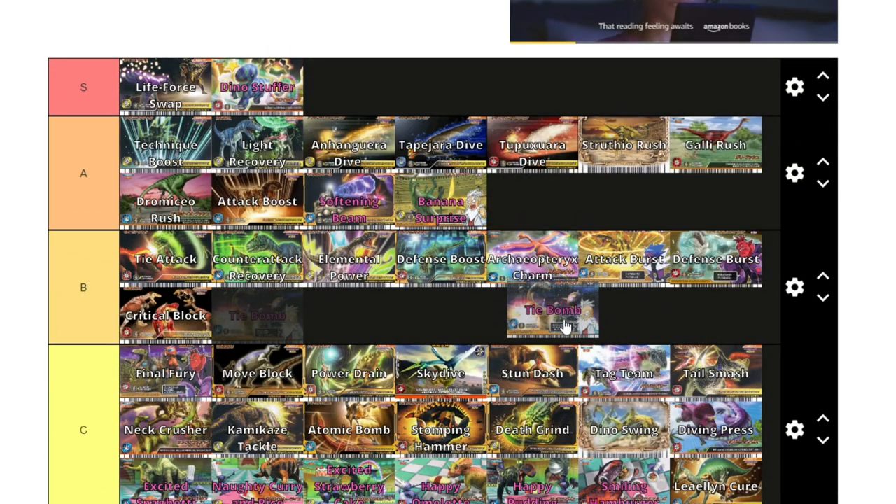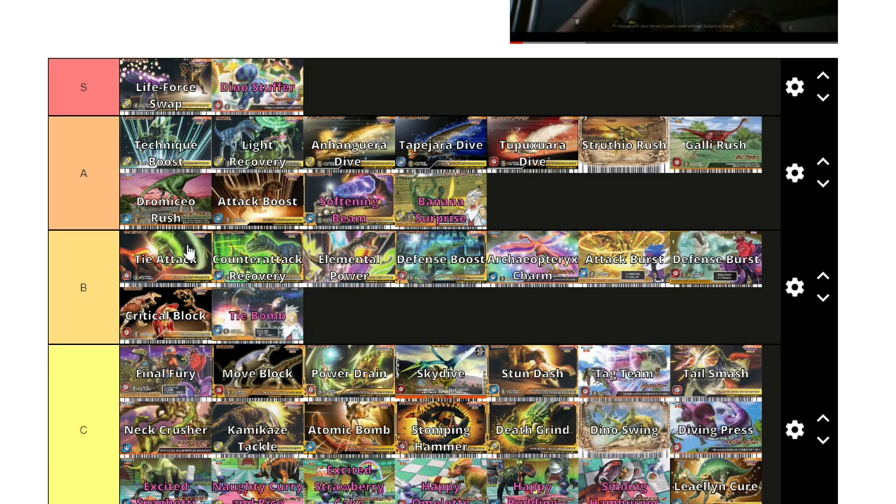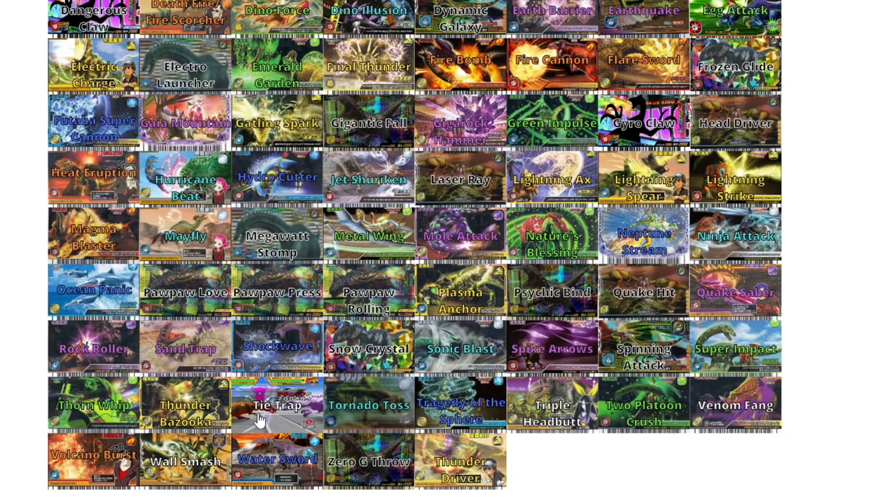Tie Bomb is pretty good but again it takes a lot of setup, so I'm putting it in B tier. Unlike Tie Attack, Tie Bomb is a paper move so you can use Crit Block and Shockwave to force ties. Its downside is that it takes a while to stack the bombs. But when you do stack the bombs, the odds are the opponent's dinosaur is going to be on low health anyway, so stacking loads of bombs kind of becomes irrelevant.